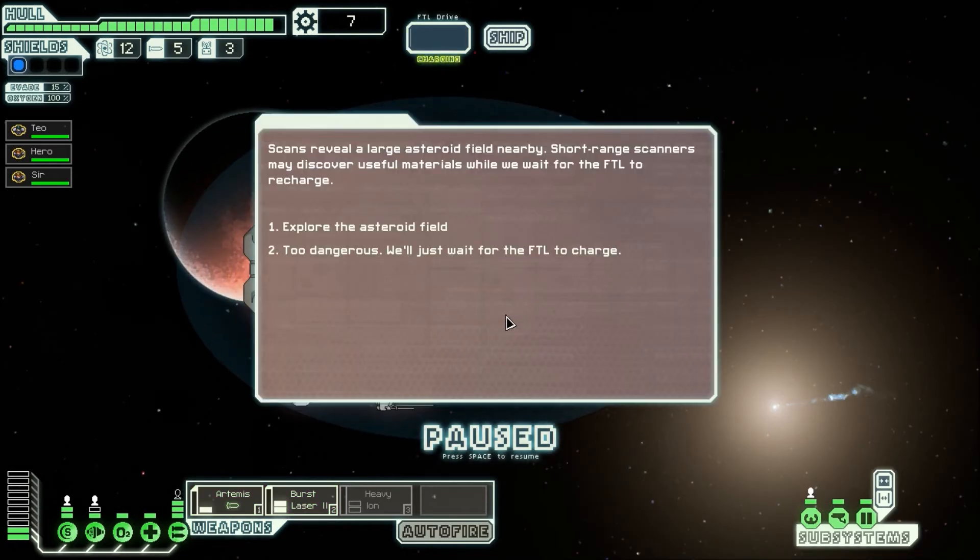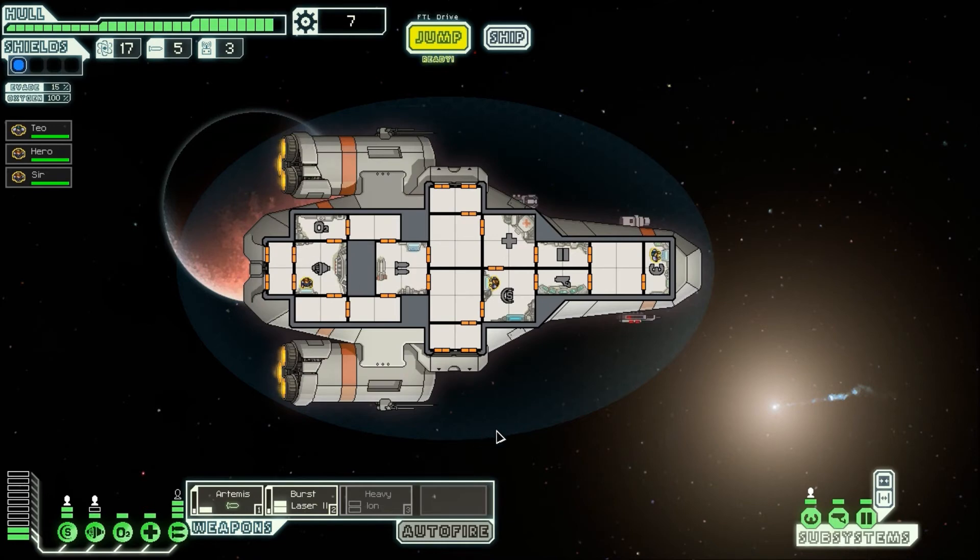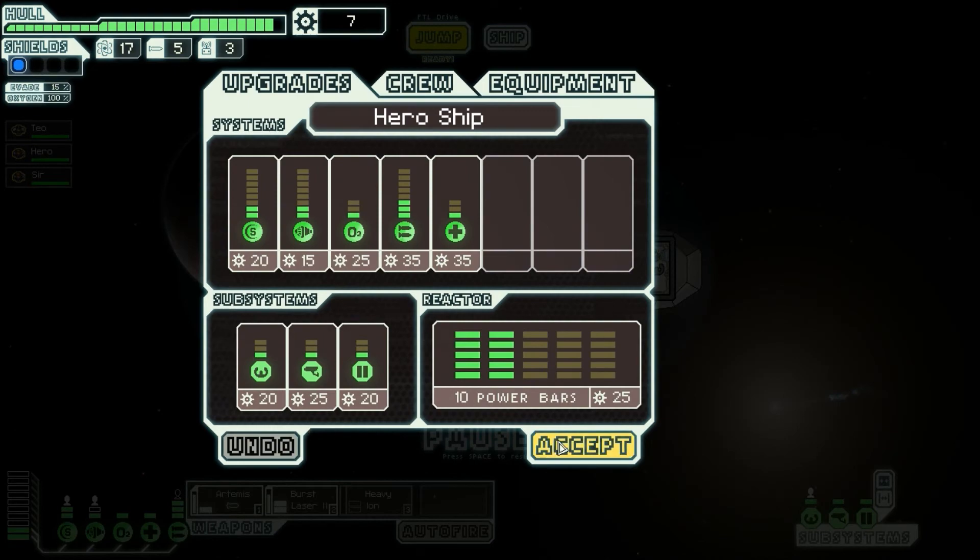A scan reveals a large asteroid field nearby. Trained scanners may discover useful material while we wait for the FTL to recharge. Explore the asteroid field or wait for FTL to charge - too dangerous. I think I'll explore. Scans reveal a number of asteroids with useful compositions. You extract some fuel - five fuel! I'm doing really well. I have plenty of fuel.